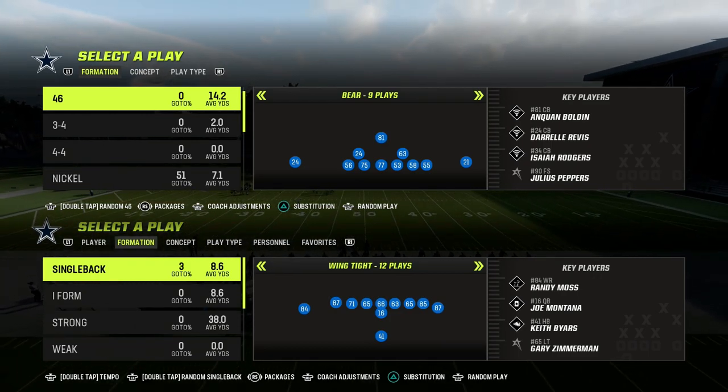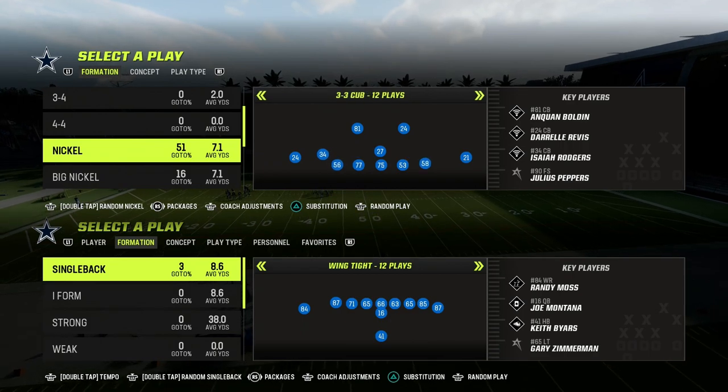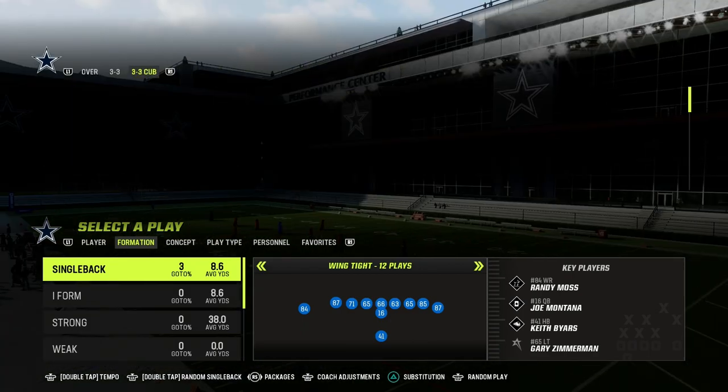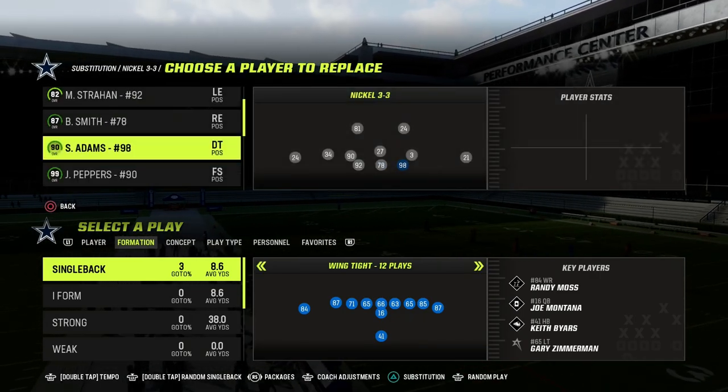In today's video, I'm going to show you how you don't need a lot of plays to be successful offensively in Madden. You just need the right plays out of the same formation that is going to force your opponent to have to overcommit to stop one thing, and then you're going to be able to open other things up.